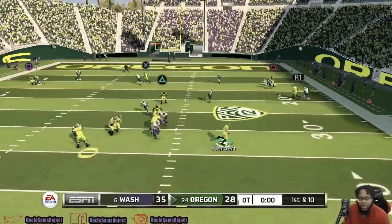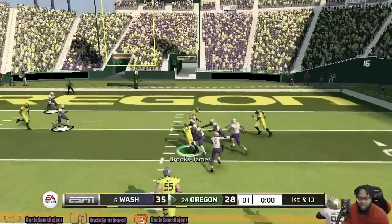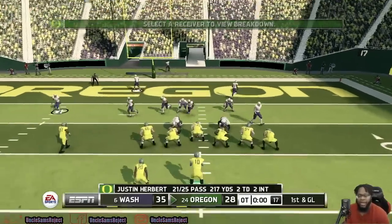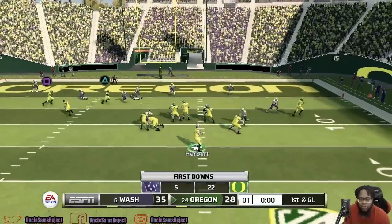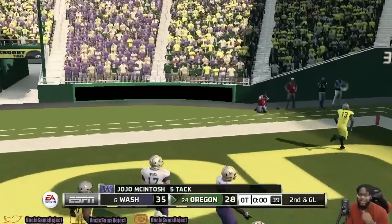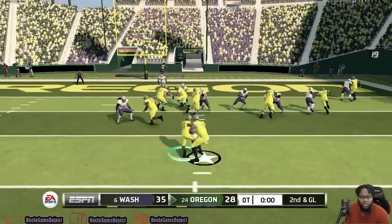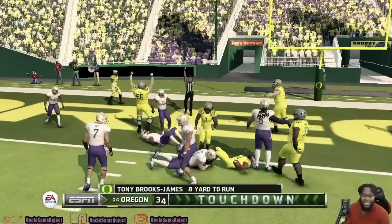Oregon has to score here. Justin Herbert trying to hold it down with his legs. First and goal for Oregon after one play. What will Herbert and company pull out? They've got four downs to try to get into the end zone at home. The first pass play doesn't work — Washington is real spread out here. Oregon's going to try to keep it on the ground. Brooks-James does what he does best and gets into the end zone. What a run.